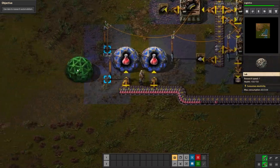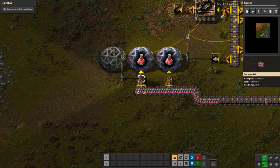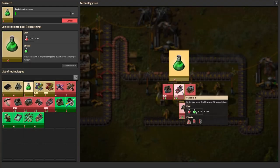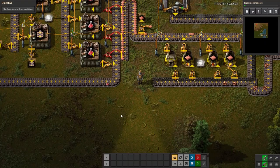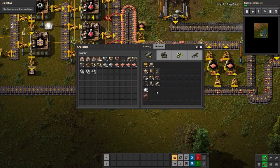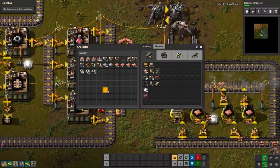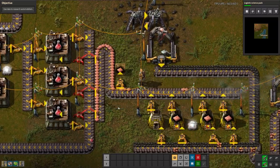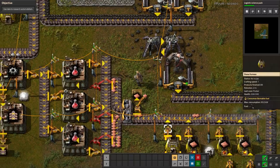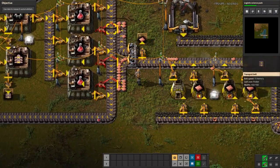Let's add one more lab since we're backed up on our belts, which implies we can increase our throughput. Now we can research logistic science packs since we just finished researching logistics. Logistics just unlocked a couple new things - we can now create underground belts and splitters, which prevents having a belt loop back on itself. I'm going to create a couple splitters and underground belts by hand and start planning on the green science packs.